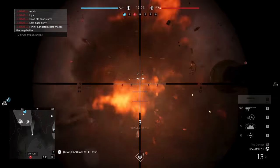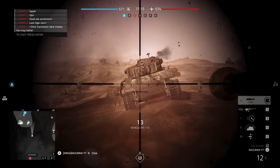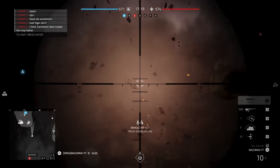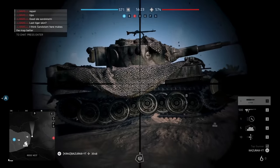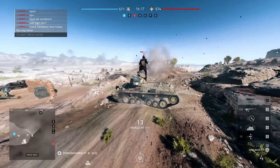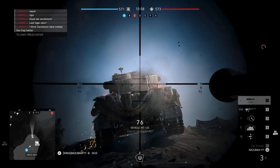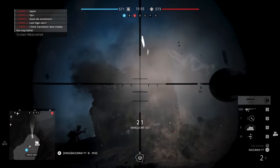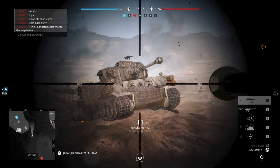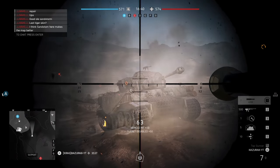Let's do one last one — the legendary Tiger I. From the front, there are actually four areas you can hit: the mantlet at the front of the turret, the turret itself, the front armor, and the tracks. Those are listed in reverse order of priority — what you want to do is really avoid the mantlet. The side follows the same rule as before: go for the side armor or the tracks. The rear is also the same: go for the engine. If it is angled, hit the turret or the most perpendicular side. Just don't hit the mantlet, which is what I see a lot of people do when an enemy Tiger is facing them.